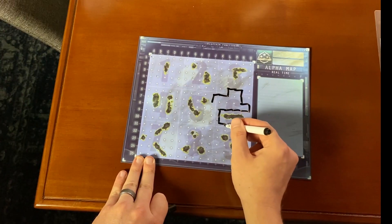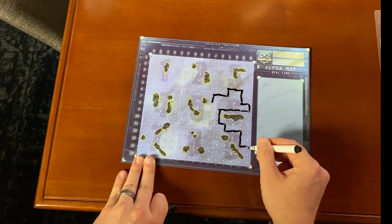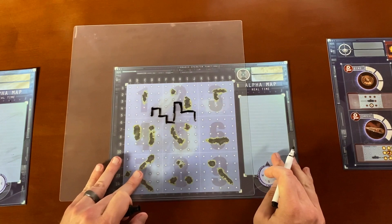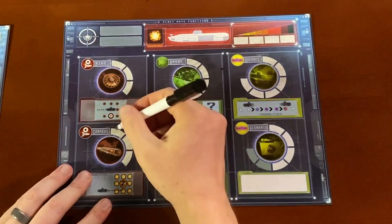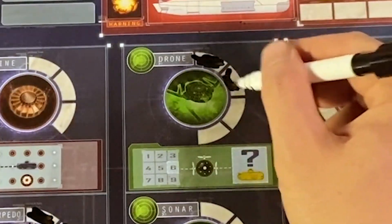Everyone on your submarine crew has a unique and special job to do, like the captain, who will be writing down the direction your submarine is traveling in and shouting out directions to the rest of your team. The radio operator's job is to listen to the enemy captain and make notes about what directions the enemy submarine has been moving in. The first officer, every time the submarine moves, gets to charge one of the submarine's many systems.